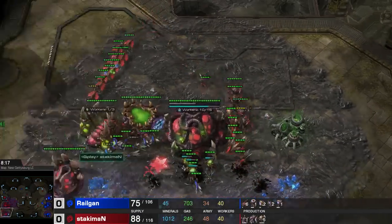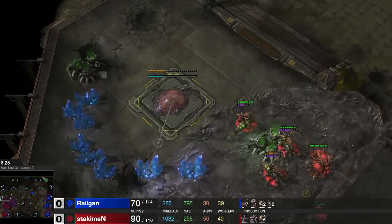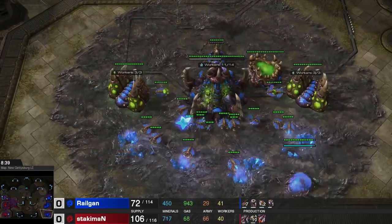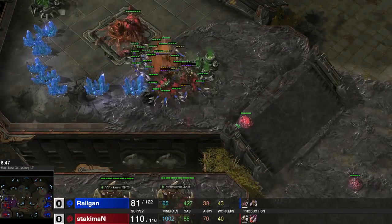All I have to do right now — once I realize his lair is this late and he has no third base — is turtle with some spine crawlers, get up to the spire, and just make a nice amount of Mutalisks and finish him off.